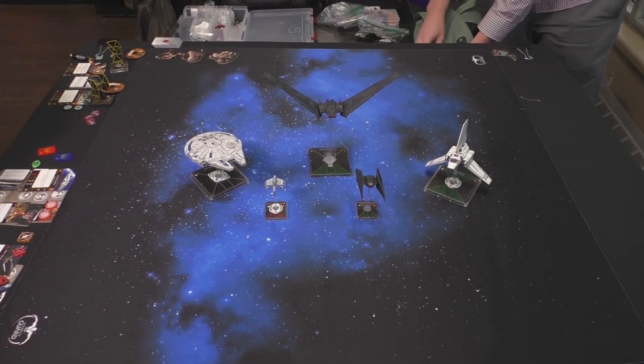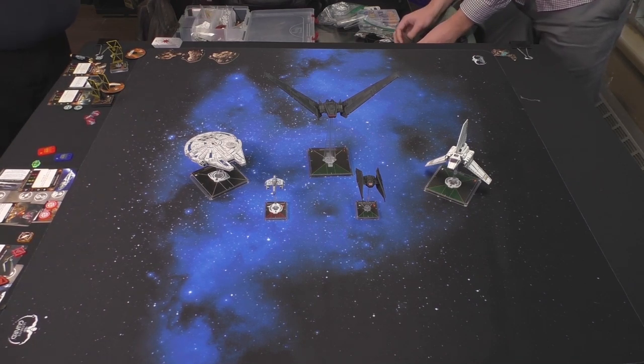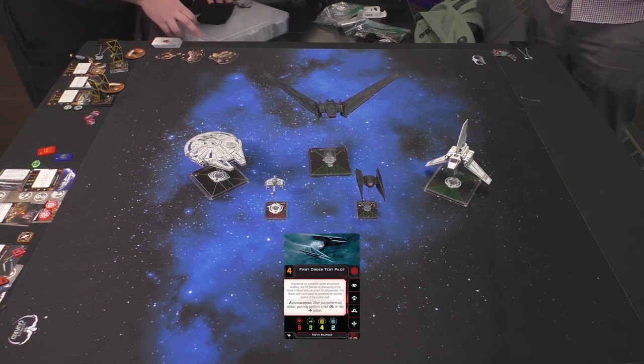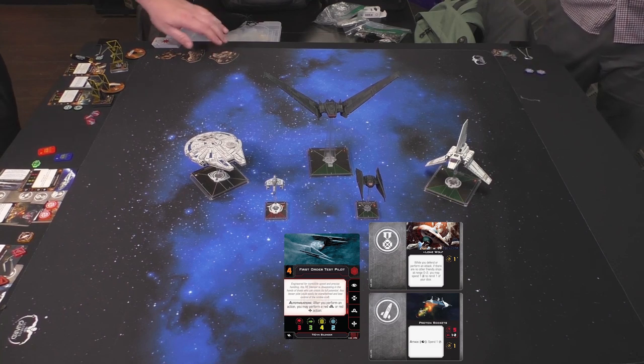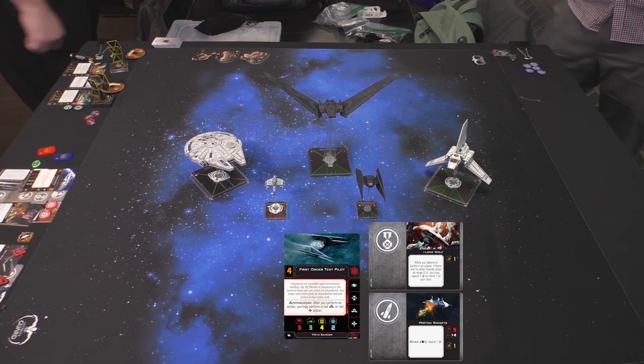It's very interesting to see he's chosen to go with an ace he thinks he can anchor a list on, and hopefully grab a support ship from the five draft ships. The first ship in the draft pool is a TIE Silencer — the First Order Test Pilot with Lone Wolf and Proton Rockets. It's clearly built as a flanker. Compared to the E-Wing, I'm not sure this ship would get picked. The Silencer chassis is pretty expensive still; it's a tough ship to use.